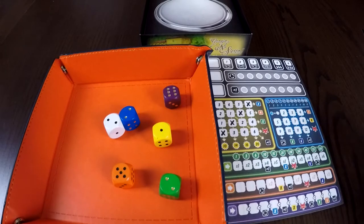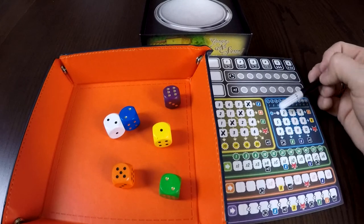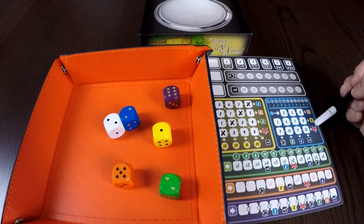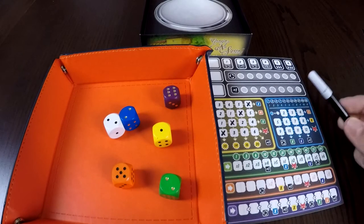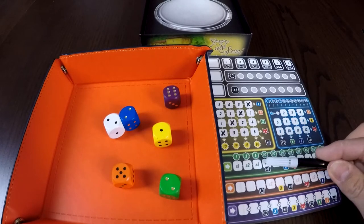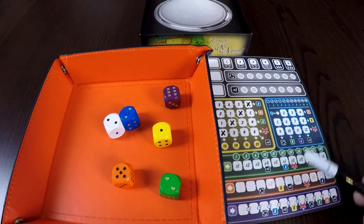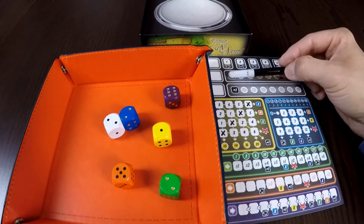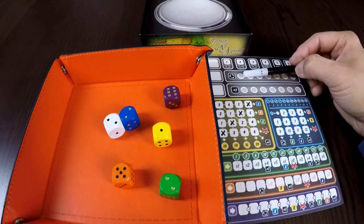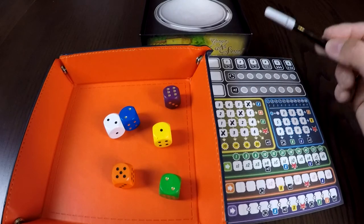Looking at these special abilities: the blue X means you're able to place an extra X in the blue section, which will hopefully trigger another chain to unlock another ability. The four or five orange enables you to put that value in the orange section, helping you complete it. The green X allows you to mark the next white box on the green line. The re-roll action allows you to re-roll all the dice, hopefully improving your results. The plus one enables you to take an extra die action.